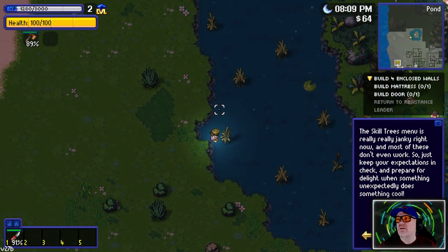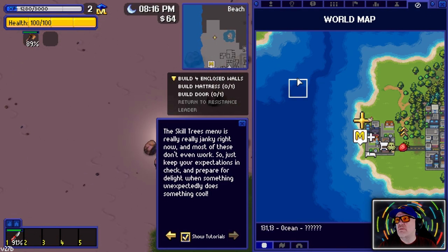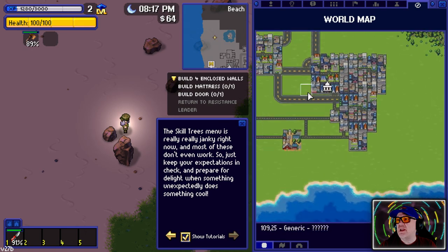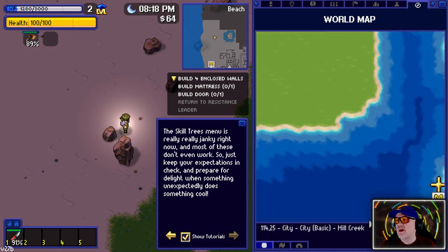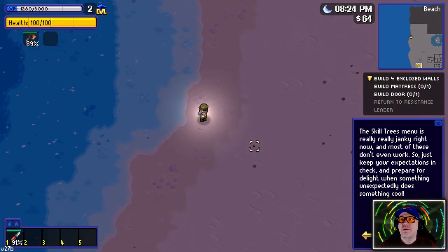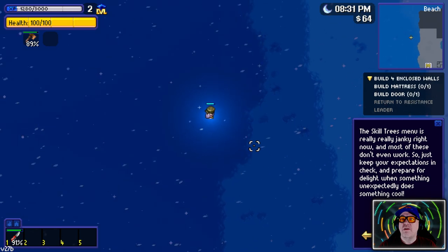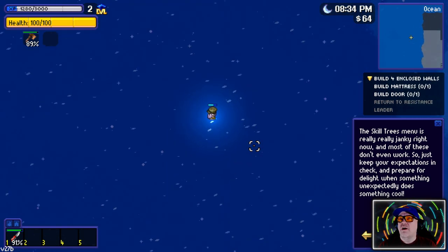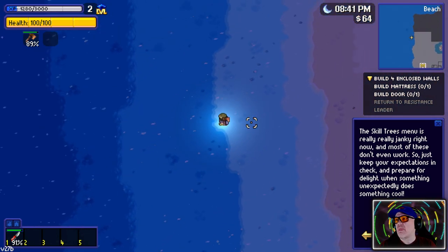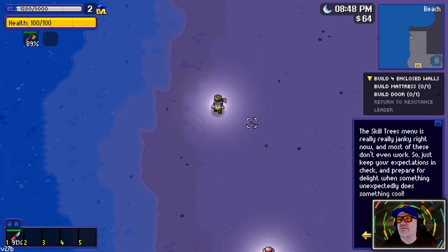Oh, you can go in the water! Looking at the map - the mayor's house was over there. Can we get there? Let's try. Oh no, no, no - look at that, the health is going down when I'm in the deep blue water. That's not the way to cross to the main island - we've got to figure out another way.